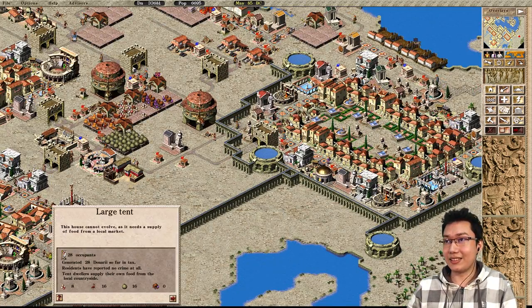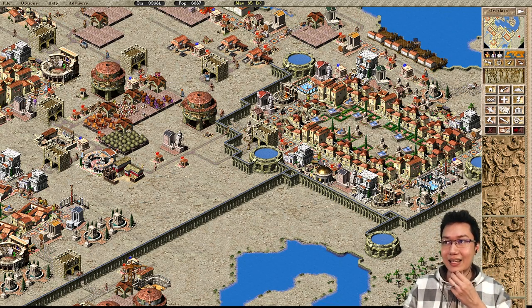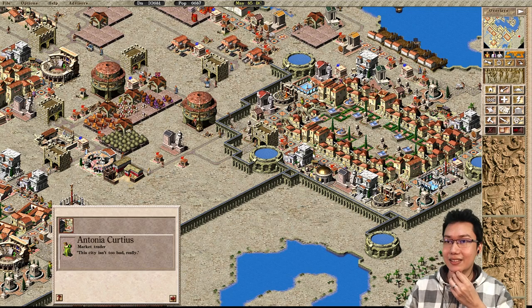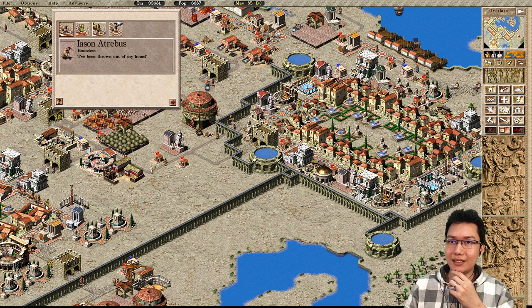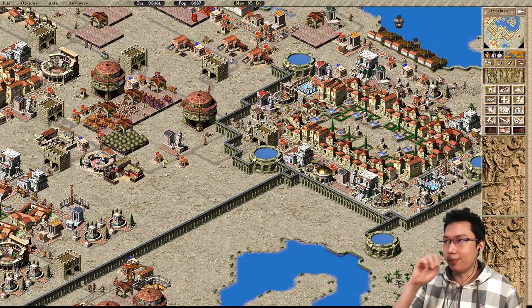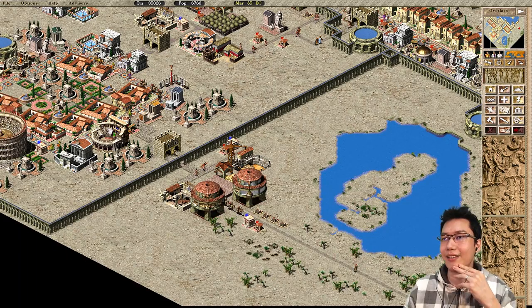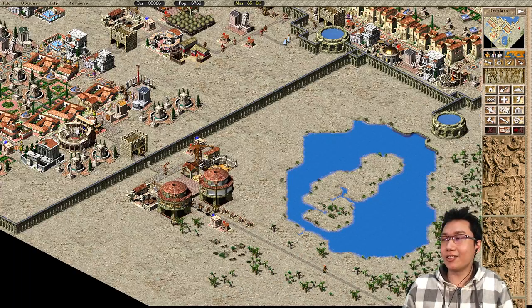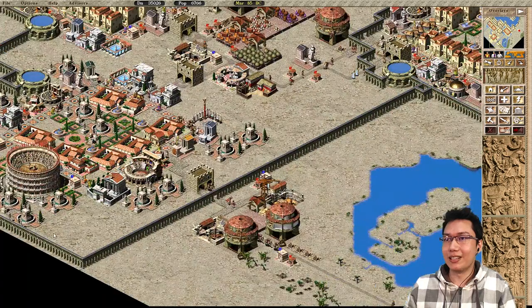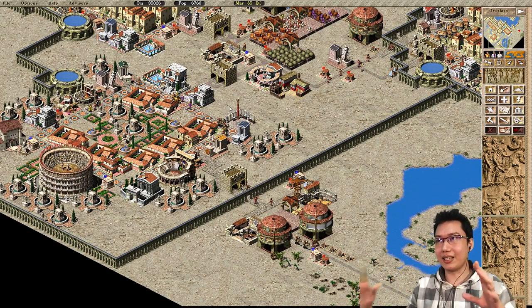You can see these houses are starting to run out of everything because this market is just empty. The market has two different walking ladies: the distributors and the getters — and there can only be one getter for each market. These market ladies have the problem of prioritizing wheat and also walking across the map to get a resource. That's why you want those separated regions, with resources separated.